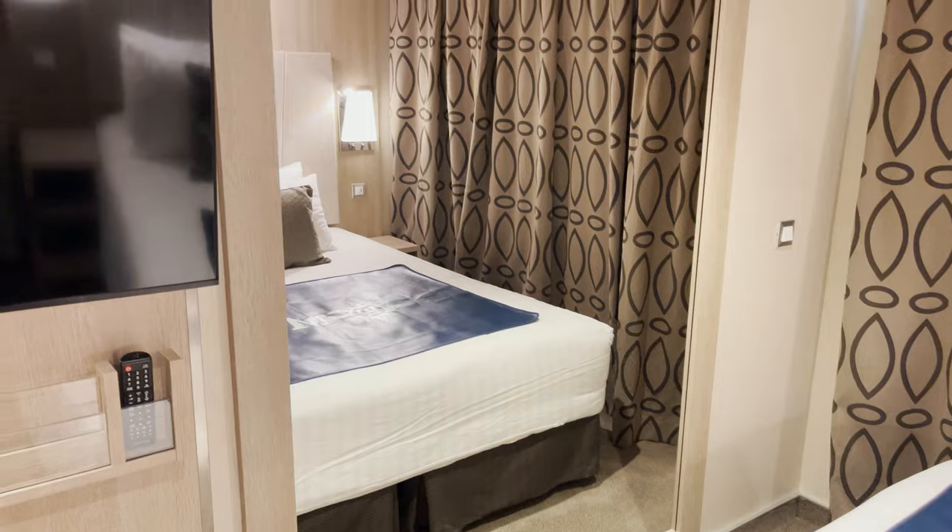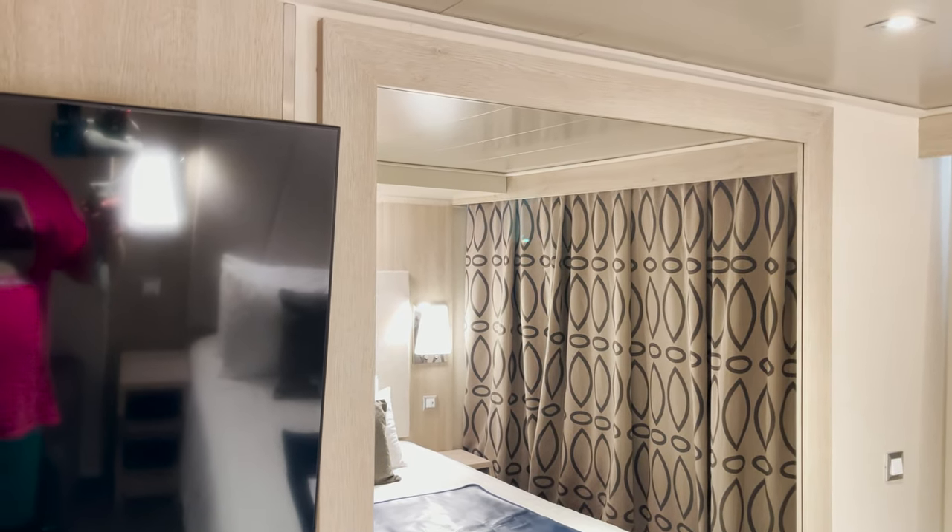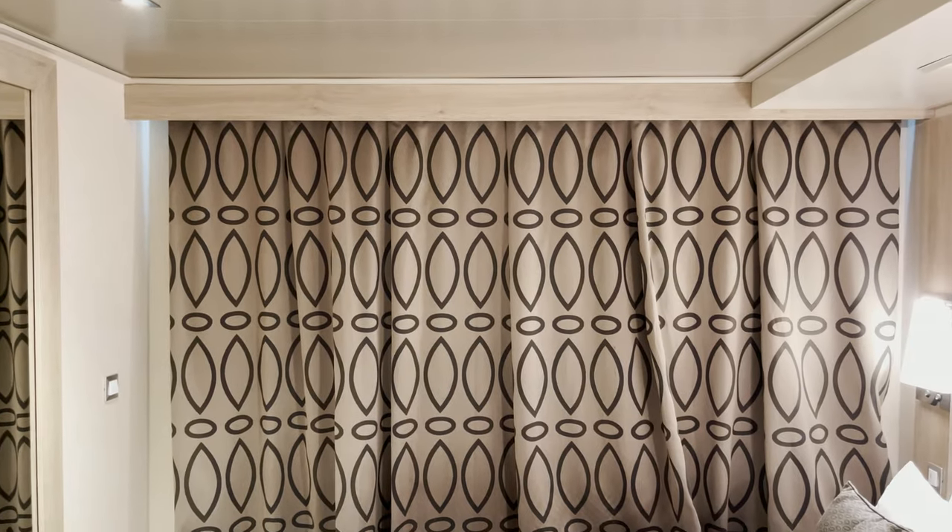One other thing to point out in the bed space: you have a big full-length mirror attached to the wall. It is huge — a great option when you're getting ready and checking out your outfit.